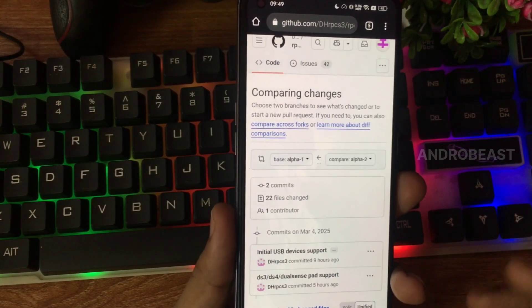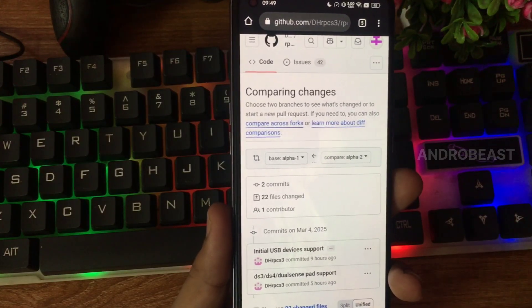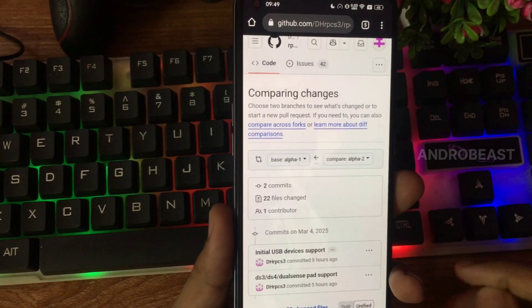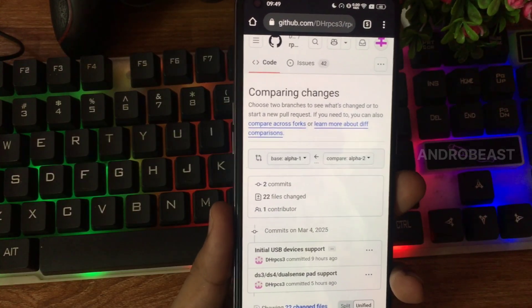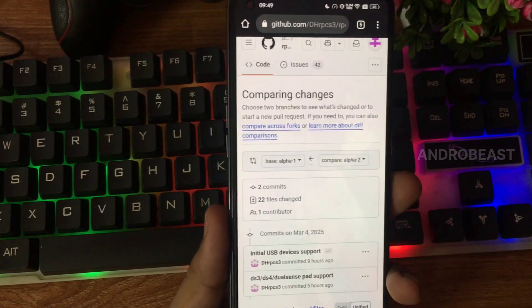We're also going to discuss the bugs we are facing, like black screen issues while installing games in RPCS3 Android. I'm going to show you how to fix that issue, and also whether the graphical glitches on Mali devices are fixed with RPCS3 Android.